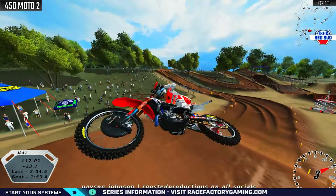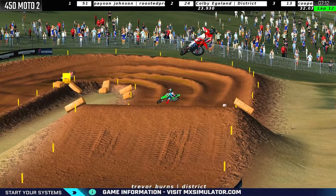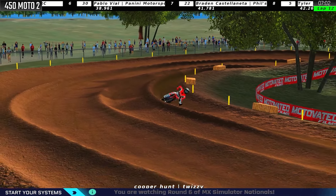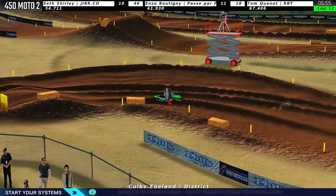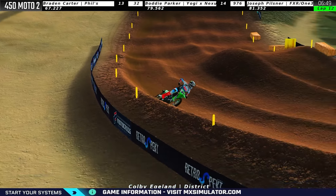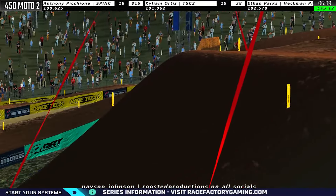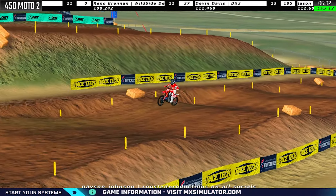Burns just went down in second — he's down with a lap rider. The number 16 of Caleb Hall was down and Burns is going to pick it up in fourth because going by were Cooper Hunt and Colby Eaglin. That's a big change — he's still going to win the overall, but he's not going to gain as many points. Actually, is he going to win the overall? I also don't think he cares about points. I think he just wants to win the overall. Eaglin 3-2 is not going to beat 1-4. Payson finished fifth, so Payson is not really a factor as long as Burns stays inside the top four for the overall.